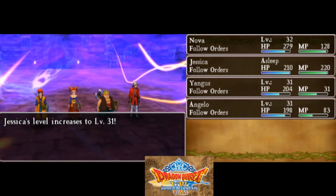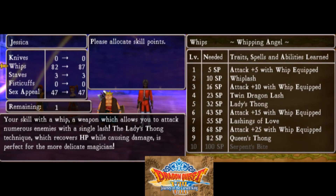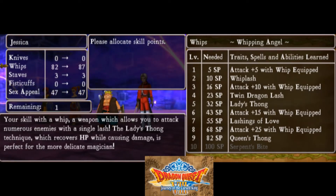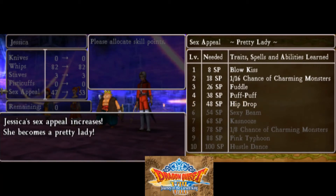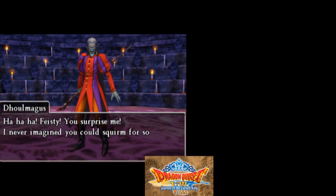Oh, Jessica got her level! I was a little worried she wouldn't — awesome, level 31. See, it locks me out of going to any skill at my current level, so you have to be a stronger level to get to higher skill points. At that point I'm just going to focus on sex appeal, because I can't really go much further with whips until I'm a stronger level.